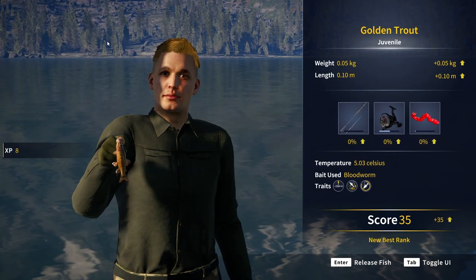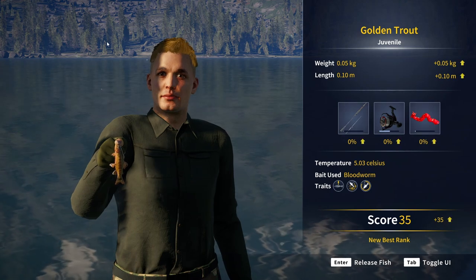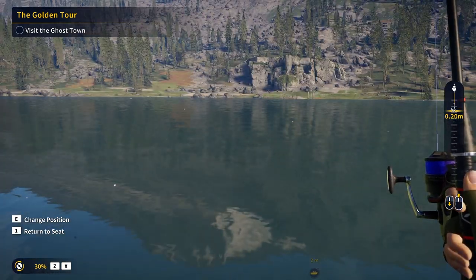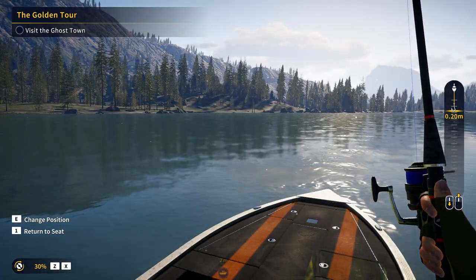We quickly catch a juvenile golden trout — it is an absolute baby. It has the lowest medal tier. The tiers go: juvenile, bronze, silver, gold, and diamond. We want a diamond, or at least a gold. We haven't gotten any yet.